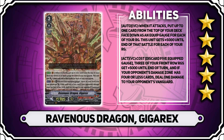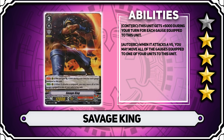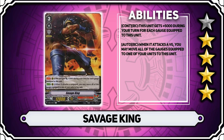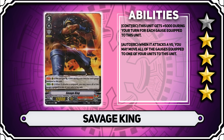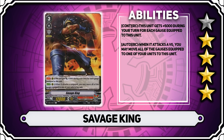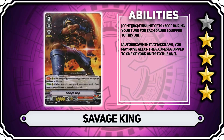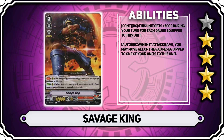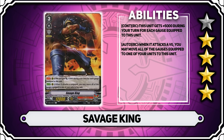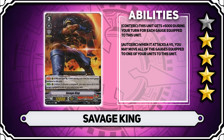The final grade 3 we're looking at today is Savage King. This unit has a continuous effect on rearguard that it gets plus 5,000 power during your turn for each gauge equipped to it, similar to Savage Trooper — though kind of worse because Savage Trooper has both turns. It also has the ability that when it attacks a vanguard from rearguard, you may move all of the gauges equipped to one of your other units to this one. It combos well with the other Savage units and can hit very big numbers. It has an Excel circle, which means it's not terrible to run, and it does have a lot of synergy with the deck. Overall, I'm giving this a 4 star card.